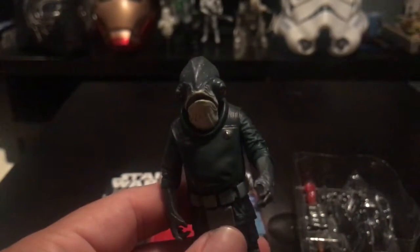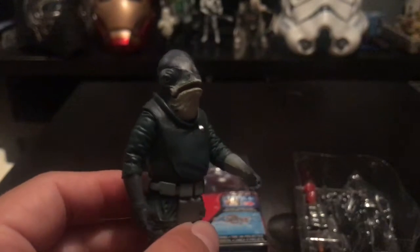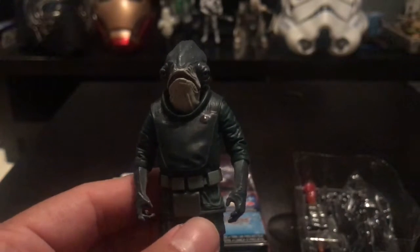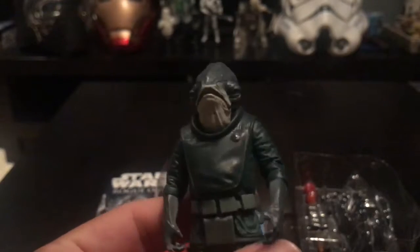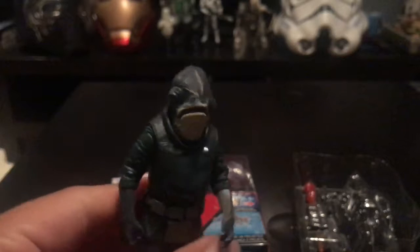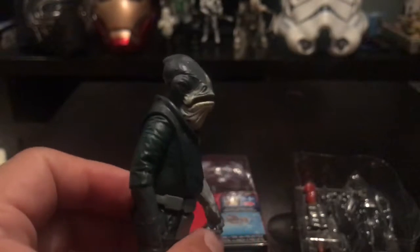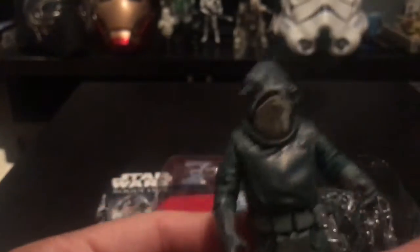Reading on the back of the box, it does say he was one of the first leaders from the Mon Calamari to be part of the Rebel Alliance. So it sounds like Ackbar comes later, maybe replacing Raddus after he goes down. We really don't know if he did go down — we did see his ship pretty disabled, so I assumed he went down. The sculpt's cool, I like it.